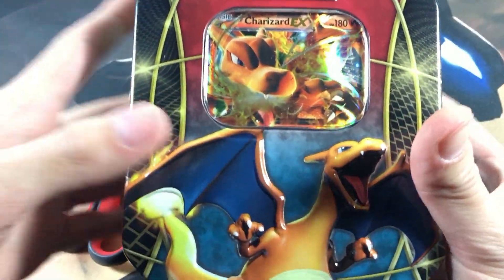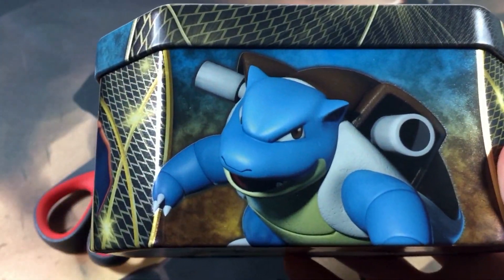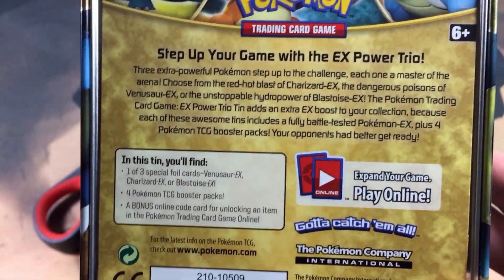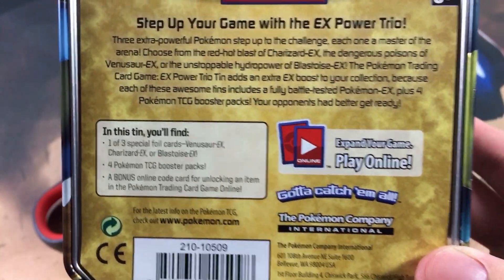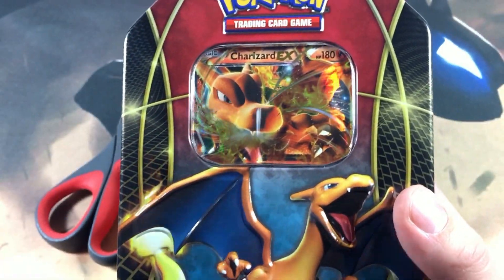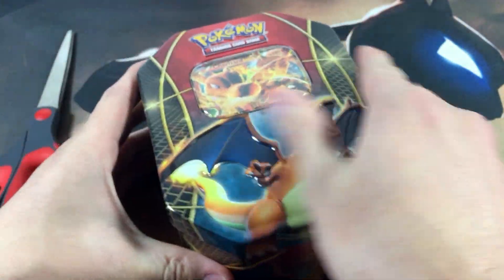That's a regular price for these tins, but let's just get right into it and see what our luck is. Here is the tin out of the plastic — I'll show you a quick 360 view. It has the Kanto starters on it. It comes with one out of three foil cards, four booster packs, and an online TCG code unlocking some sort of item. I have my sleeves handy in case we save something really dope.